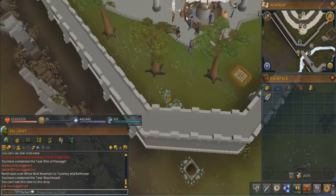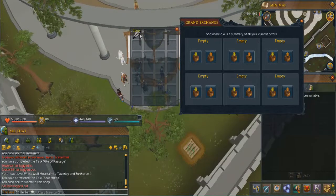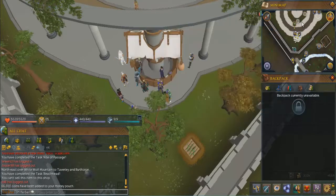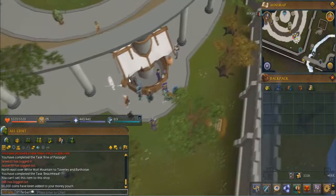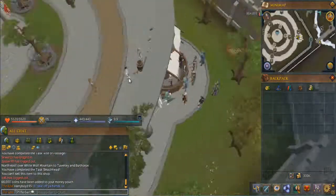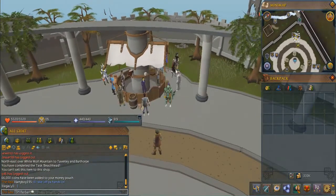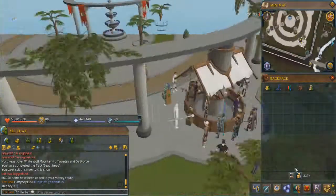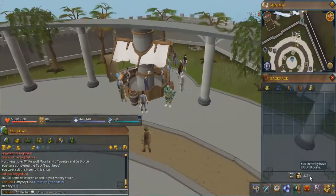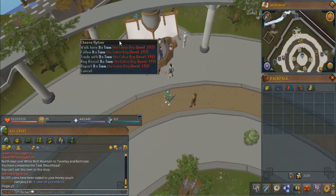Here we are at the Grand Exchange — beautiful place. Going to our clerk and selling these feathers. We just spent about 18 minutes and I only wanted to show you guys the methods because the methods are more important than the money itself. If you have the methods down you can do it whenever you want. We made about 110k this episode — not bad.